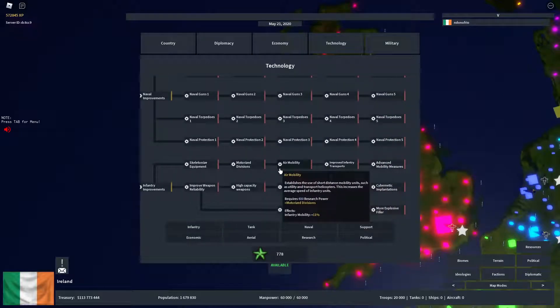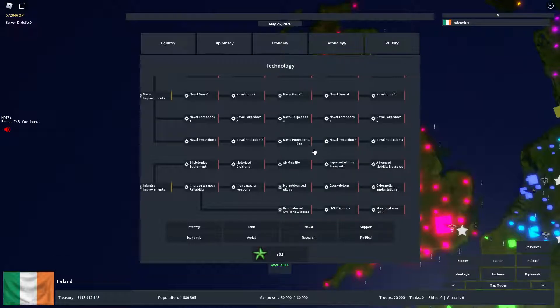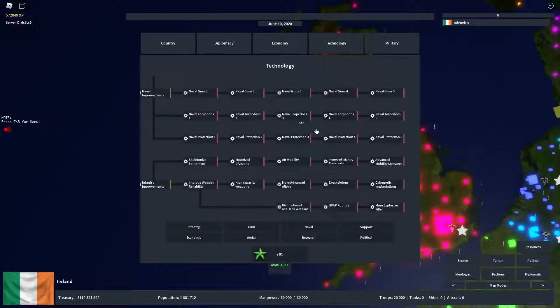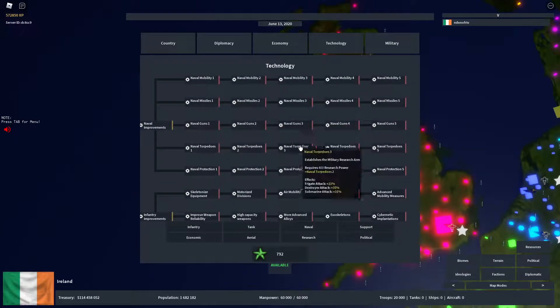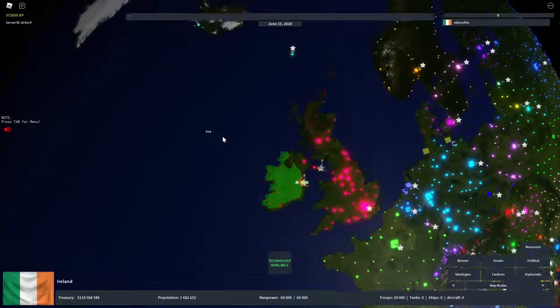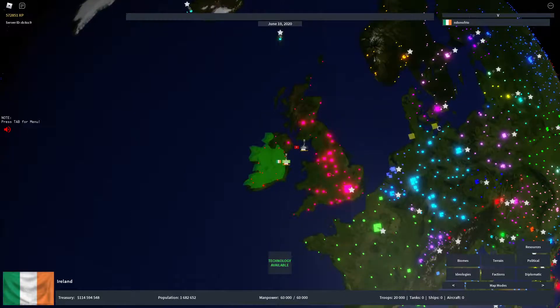Somebody asked me once about Air Mobility — why aren't they getting air units for their infantry? The title has nothing to do with it. It's just like, realistically your infantry would get this, but in reality it's just the effect — the buff. All of these have cool names like missiles, but you don't actually see the missiles. It's just a name for the buffs. So just keep that in mind. Thanks for watching and hopefully I can post more soon!